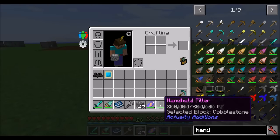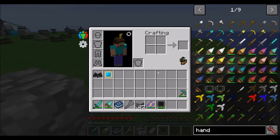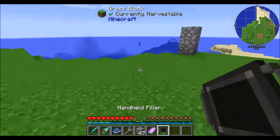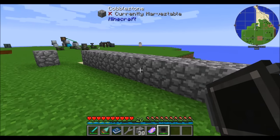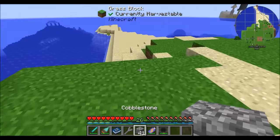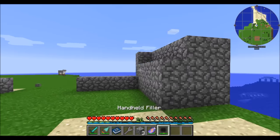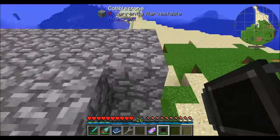Next up is a nifty device called the handheld filler. It lets you fill areas of the world. Simply shift right-click to specify which block you want to fill with — for example, sand or cobblestone. Then click and hold and release, and it'll fill the area you clicked to. This can be a straight line, a plane, or even a cube. Of course, it uses items from your inventory, so make sure you have enough cobblestone to fill the whole cube.